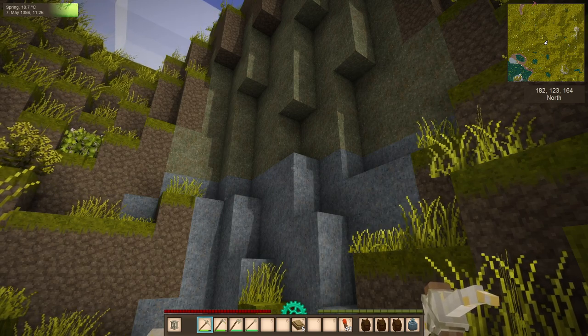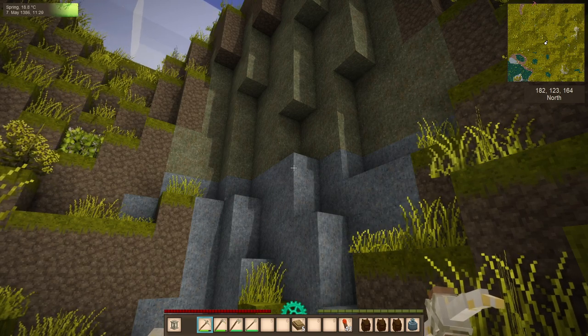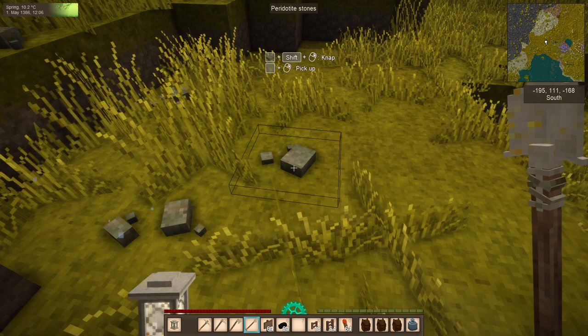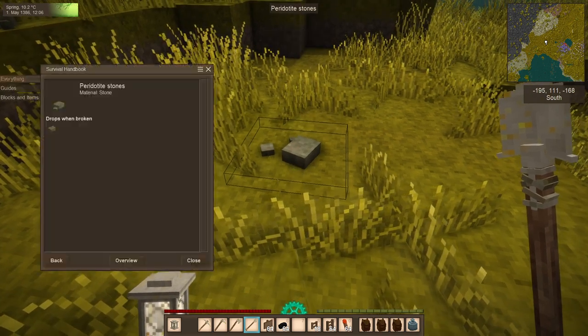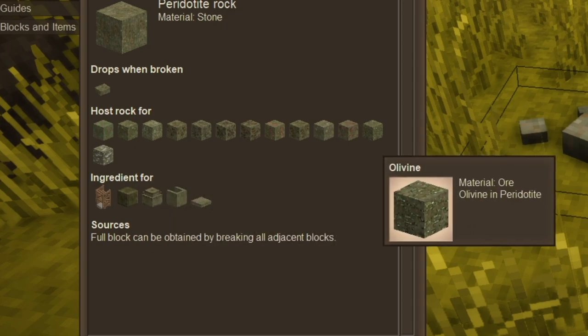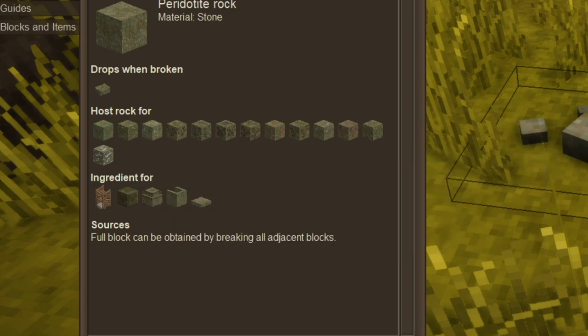Igneous rocks can also contain precious metals such as gold and silver. Don't worry — you don't need to memorize what rock types produce certain ores. Just point your cursor at the rock type, hold Shift, and press H on your keyboard. The in-game handbook will open to that rock type and show you the ores that could be found in that particular stone type.